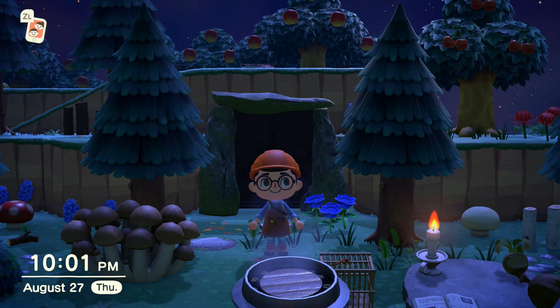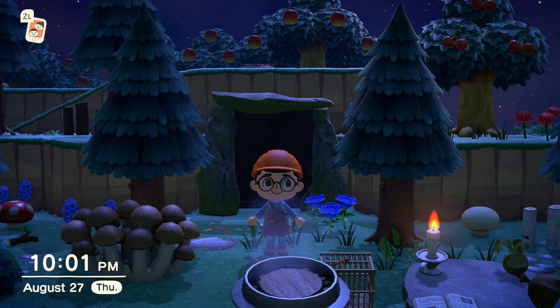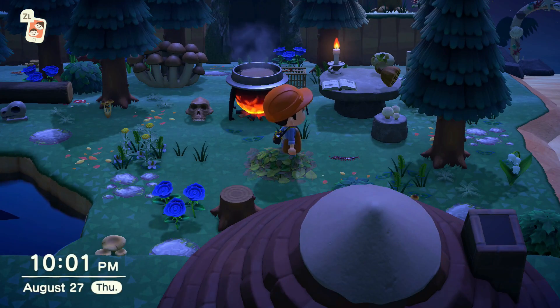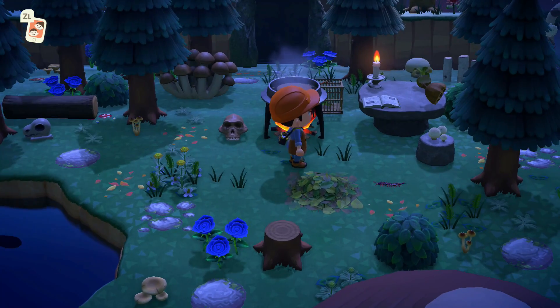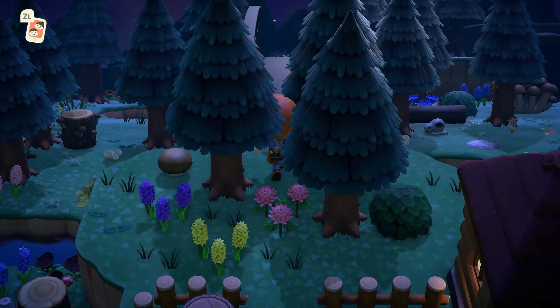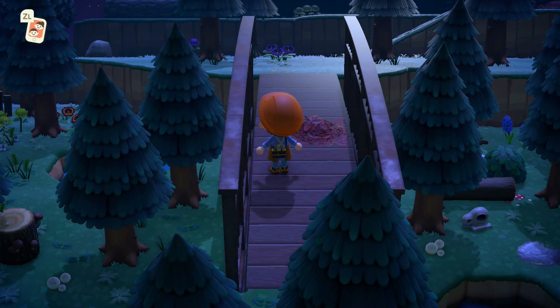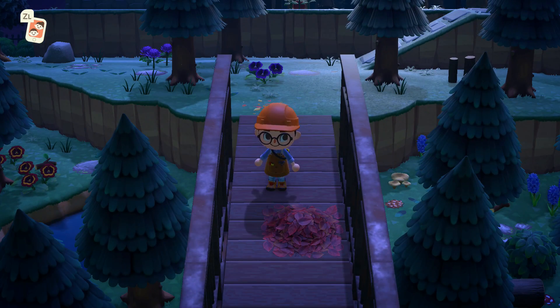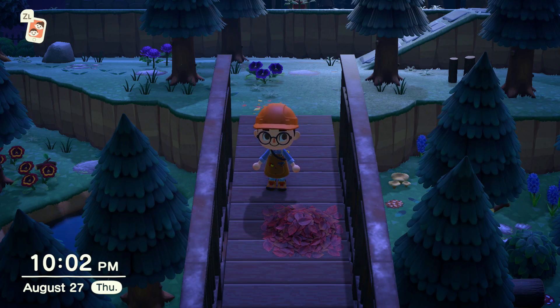The first Halloween design idea is a sneaky one. This is my cauldron area — I've shown this off before, but in the back is today's focus: my very own cave. You can make one too with just two items in this game. The first item is the stone arch, which you can get at the Nook Stop. It takes a bunch of stone to make but it's completely worth it. I've customized mine to the mossy rock look, which fits well in the middle of the forest.